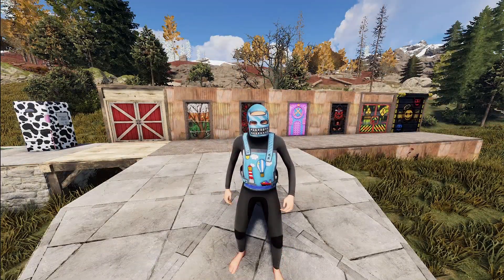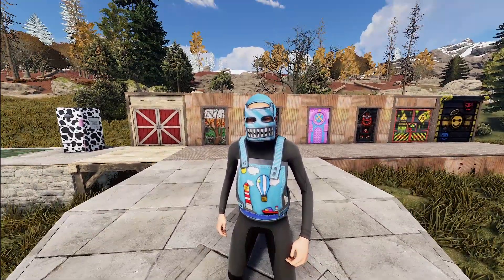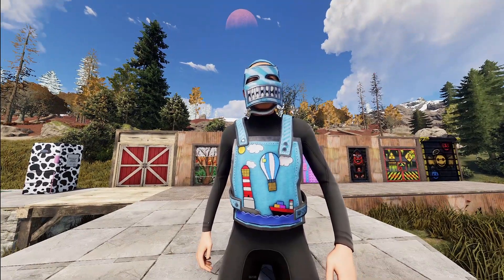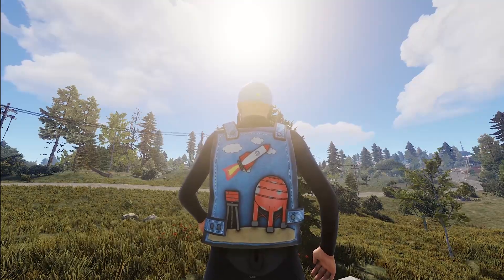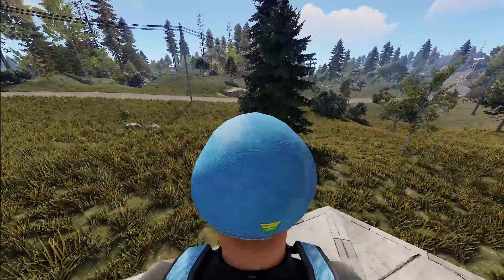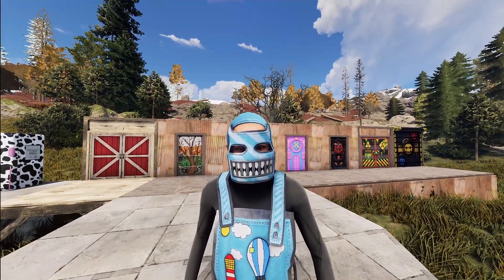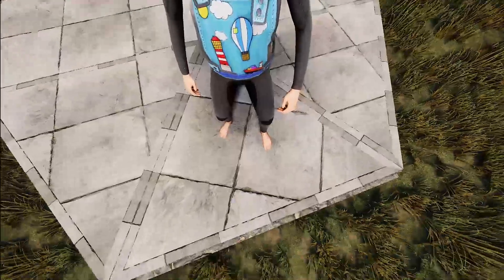Next up we got a high qual set — this is the Monument Memories set by Kosum, the high qual version. So far it's only been weapons, so it's cool to see this translated into an armor set. On the chest piece you've got those little Monument Memories: the cargo, the lighthouse, and a balloon. On the back you've got a Cobalt Rocket, a water tower next to Dome, a little recycler, and a big sky blue dome. The front has these teeth going on that remind me of a car grill or a recycler. It's a unique and quite cool looking set.